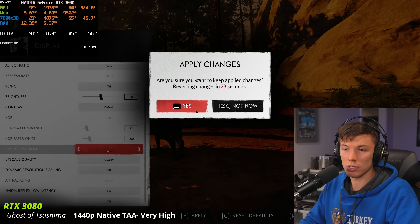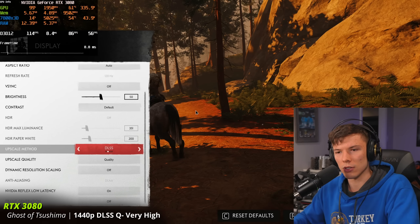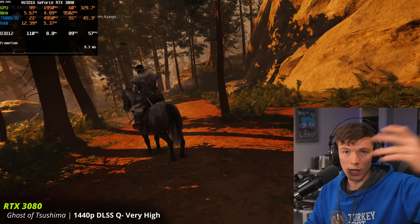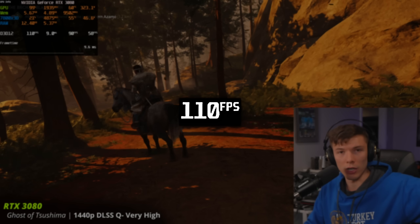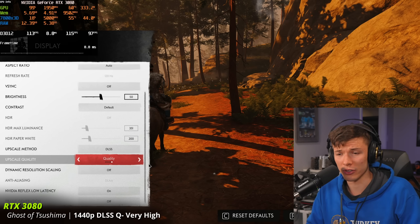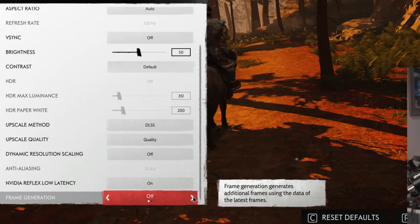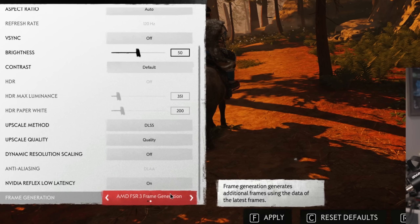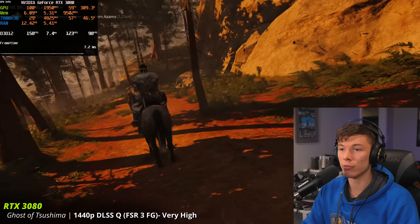NVIDIA was like, 'We're just going to forget about all the people who bought our graphics cards before — you can't have frame generation.' You'd want to be able to use DLSS on this card, since 20 and 30 series cards both have access to DLSS upscaling. So we go from the mid-eighties FPS to like over a hundred FPS — that's awesome. But you can't take advantage of DLSS frame generation. Here's AMD allowing you to use DLSS alongside FSR 3 frame generation, and now we're at like 150 FPS.